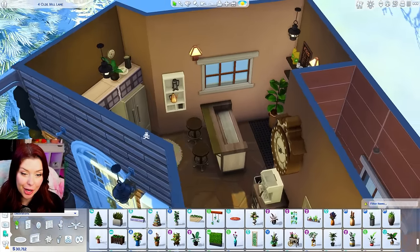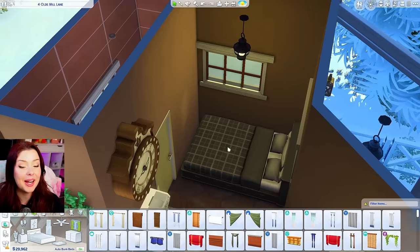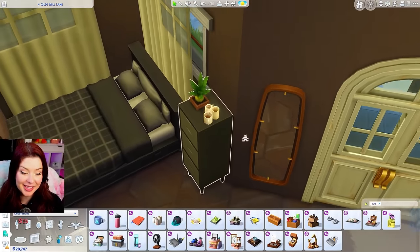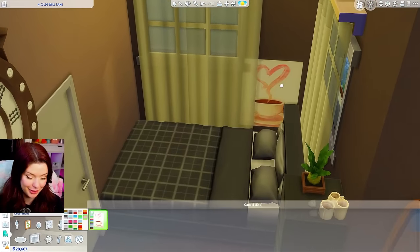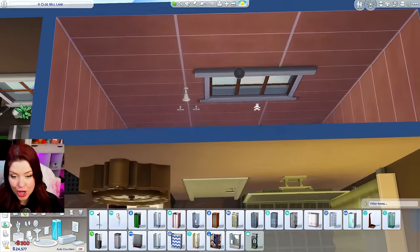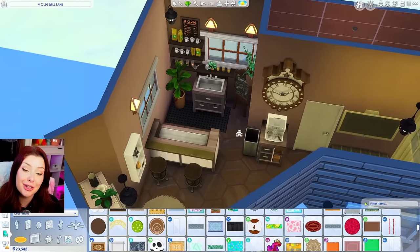Now that the bar area is figured out, we can move on to the kitchen - not too far from there, using the same base game counters to match the bar. We need to fit the espresso machine - that's like the whole point here. Sink in the back behind the bar, trash can, coffee maker, fridge on the other side, room for prep and the stove. Cabinets above the fridge. For the bedroom we've got a double bed squeezed in back, a small Tiny Living dresser, mirror, used coffee cups on the side, a coffee picture by the bed, and TV above. The bathroom gets a Discover University shower, sink, and mirror. That is our bitter tiny home in The Sims 4.